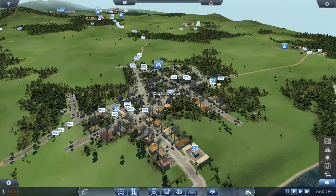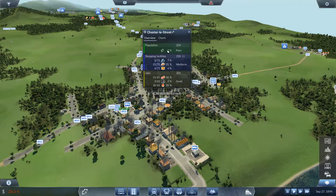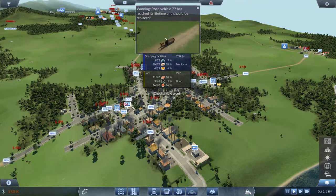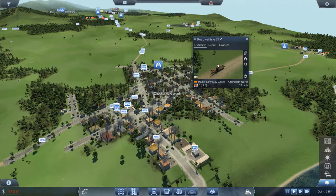How is Chester doing? The thing that's lowest at the moment appears to be machines — well actually it's population. That's very poor population, but at least everything's having some movement — that's a good thing. Road vehicle 77.